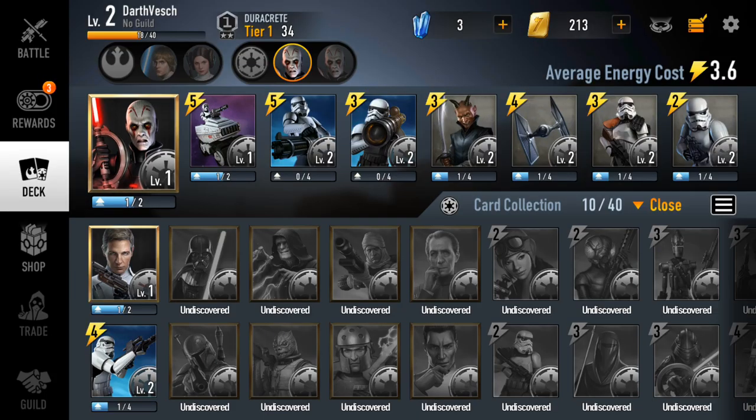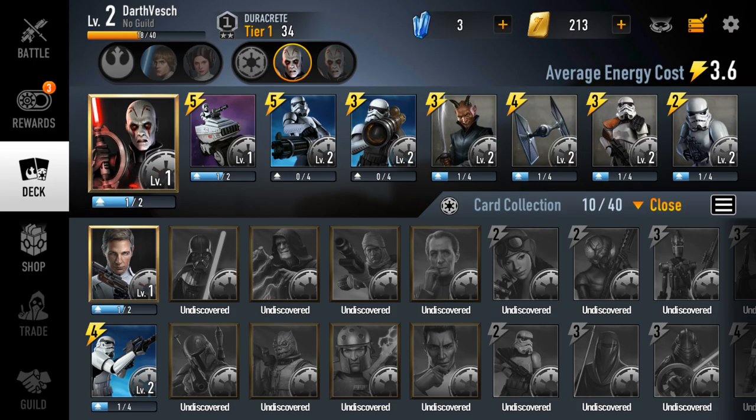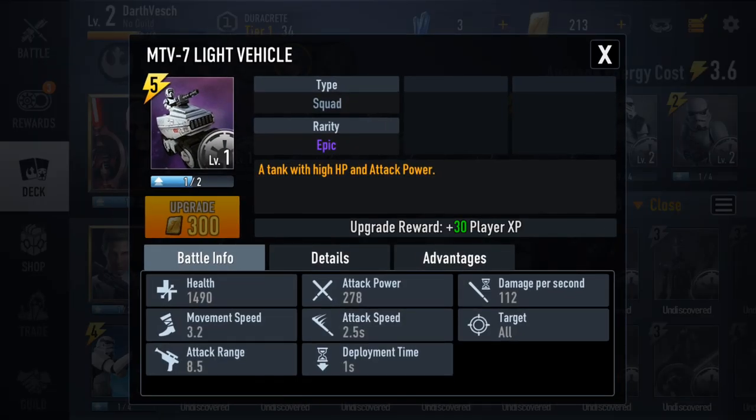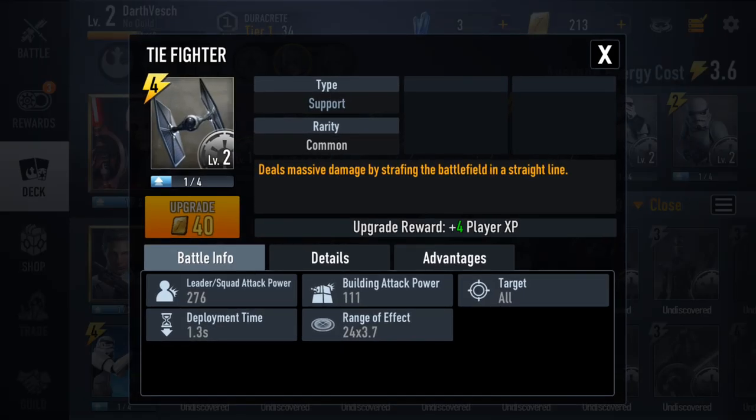On the dark side, I've already unlocked the Grand Inquisitor and Director Orson Krennic, along with other units like Imperial Sharpshooters, MTV-7 light vehicles, and various Stormtroopers. You get various base characters right off the bat, and as you play battles and level up, you can unlock additional cards and characters.